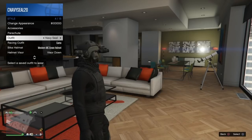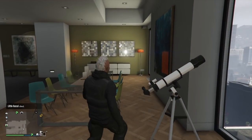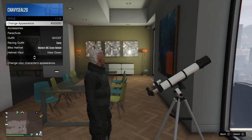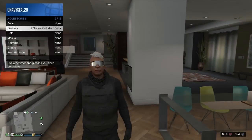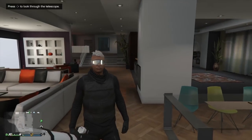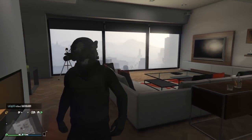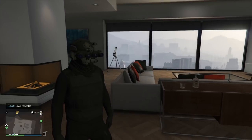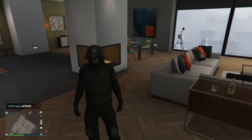Once you arrive at your apartment, simply perform the telescope glitch. If you don't know how to do that, I posted a video on that a couple months ago, so go check out that video — it will definitely help you tremendously. If you want to wear some glasses with your character, go to your interaction menu, equip any kind of goggles or glasses, and simply walk away — and there you have it.